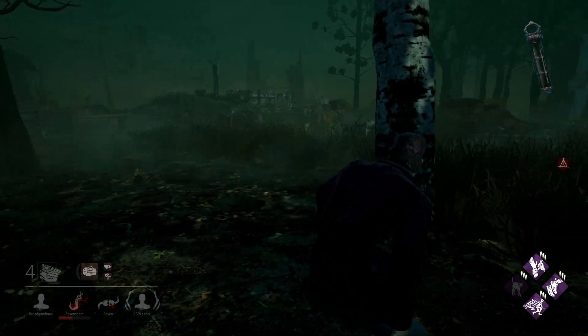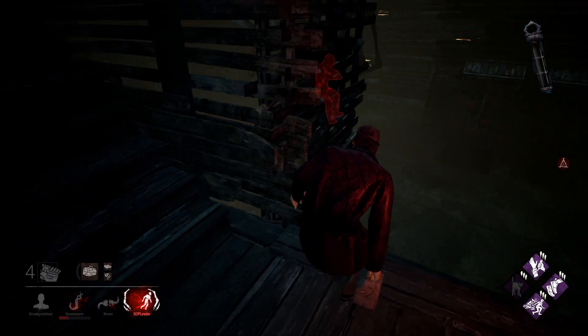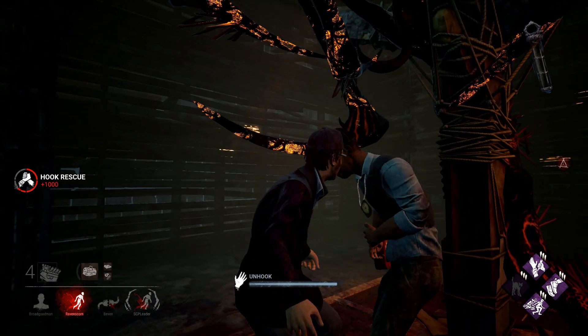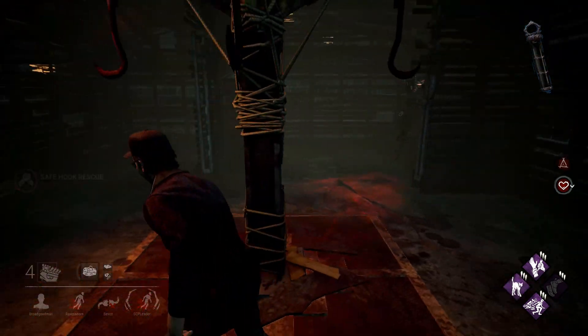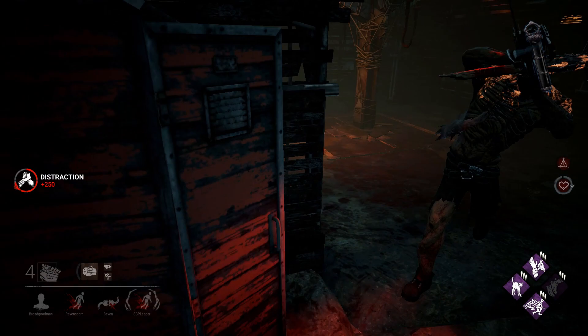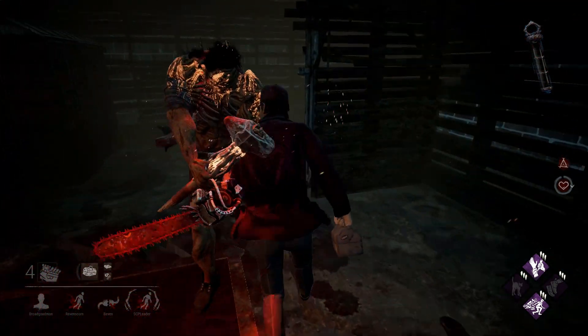Time to take my sweet time. I gotta save that Sprint Burst — might as well crouch while I'm at it. Here we go! Easy saves. Bye-bye, sweetie pie. Nero — oh hey bud, you wanna just hit this? No. Absolutely goddamned not.